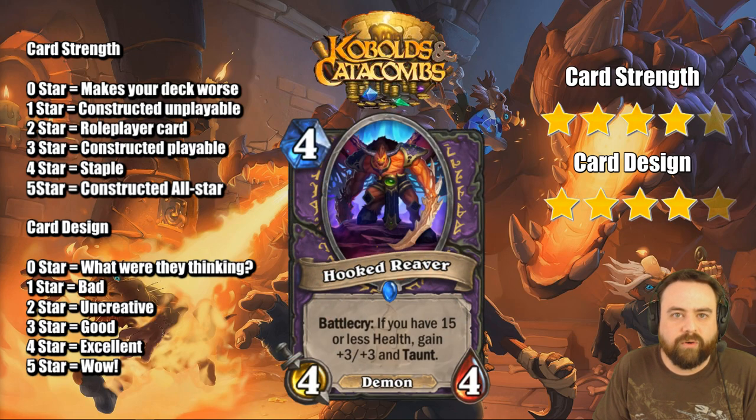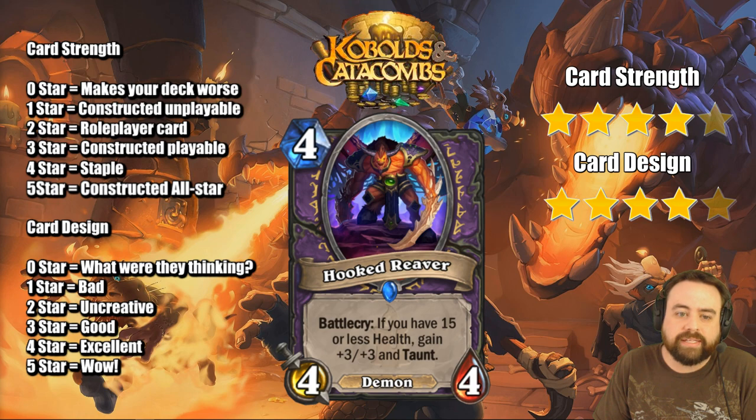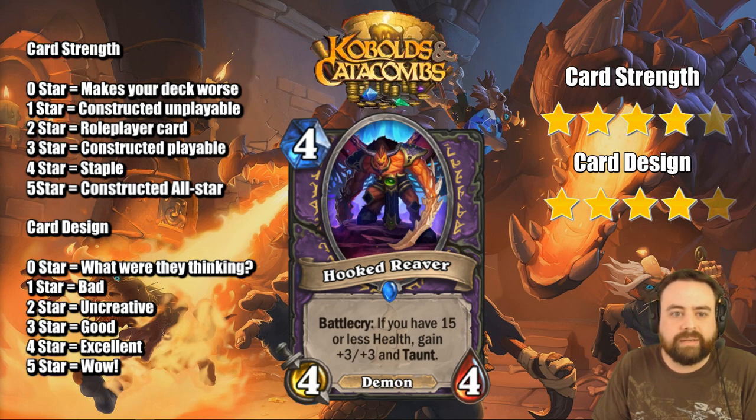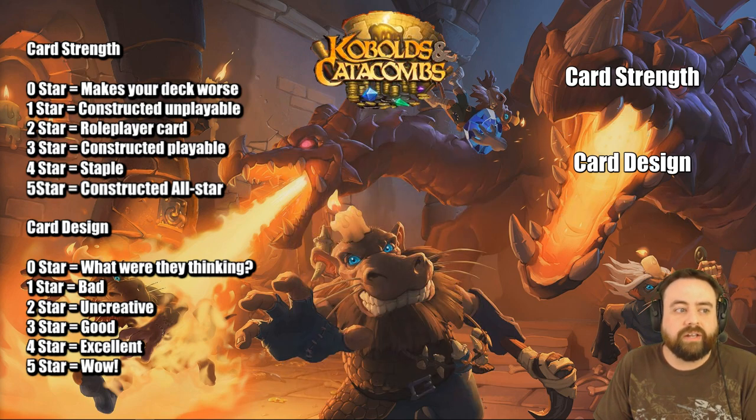Hooked Reaver, this 4-mana 4/4 demon, Battlecry: if you have 15 or less health, gain plus 3/plus 3 and a taunt. Whoa — so if you're getting beat down really early, you can play a 4-mana 7/7 taunt in the early game. And in a late game, you get a lot of tempo by playing a 4-mana 7/7 taunt. You can even tap and play 2 of these on the same turn. This card is really good. You can just play it as a 4/4 as well, which means it's not only a good card, but a great card.